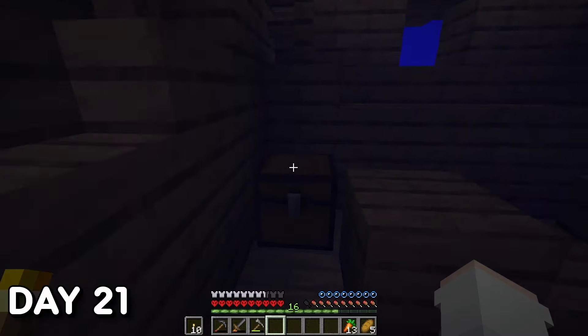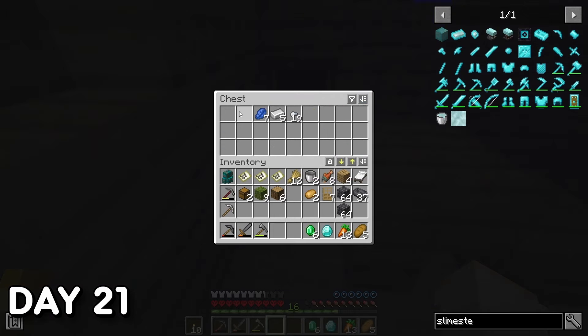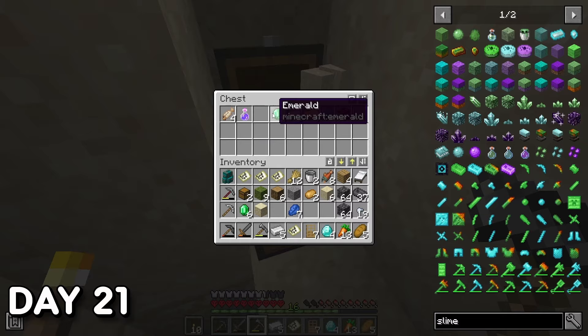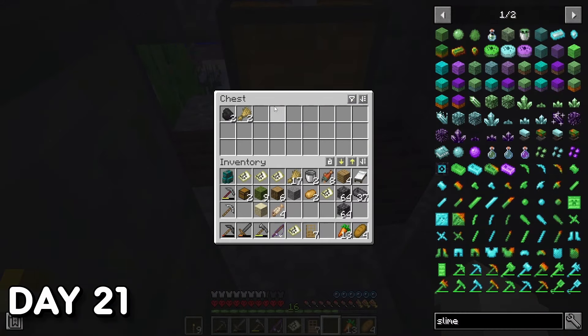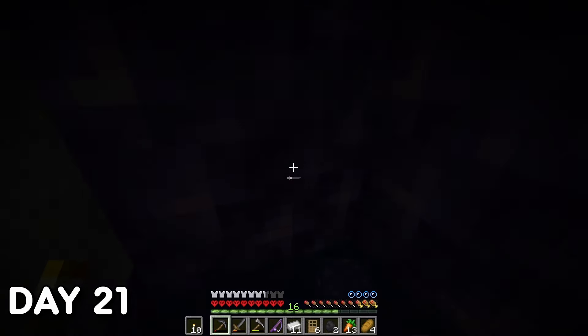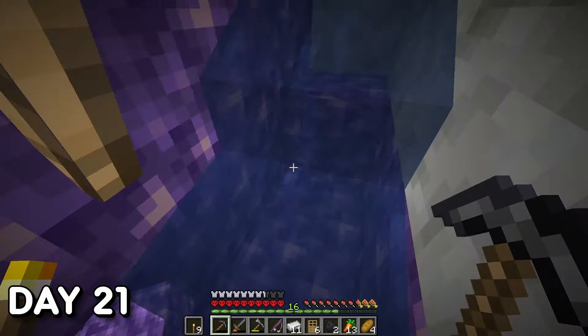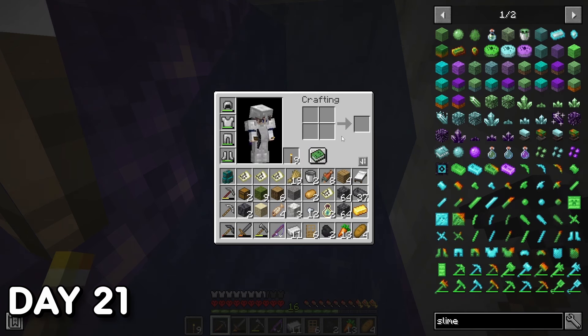Day 21. Found another shipwreck — lost track of how many I'd found at this point. Uncovered more buried treasure, again lost count. Disturbed the underwater economy. Found another shipwreck, looted and scooted. I then found an underwater geode, didn't get anything from it and can't exactly remember why. I also lost this geode later when trying to find it again.